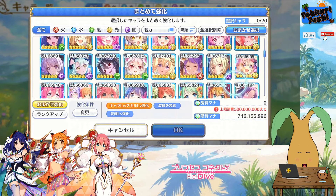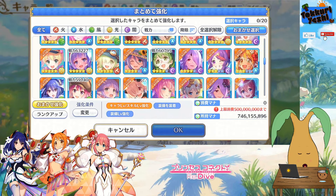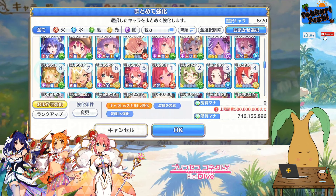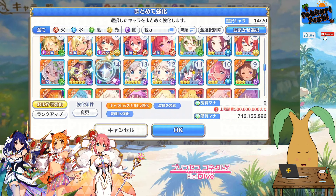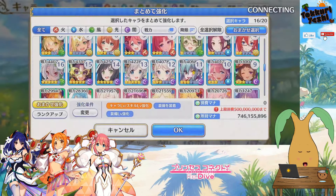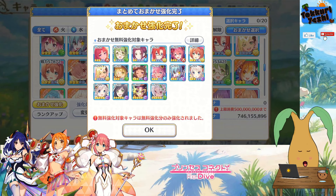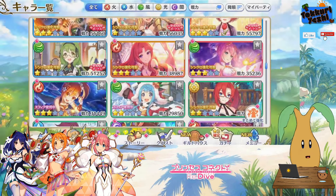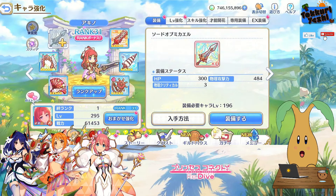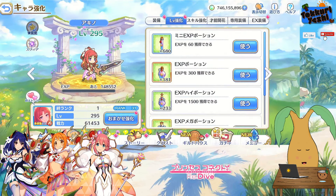Now we can pick 20 characters, but again on this screen you're going to have to be careful not to pick characters that don't have this orange synchro on them. We need to get Akino in there, and we can pick 20 characters. Then — as if they have all ranked up — we do all the rank ups first, click okay, and for free — because you can see there's no mana cost — they are now all maximum level 295. So can we find Akino? There she is — now she is rank 31, five pieces of equipment all refined, level 295.